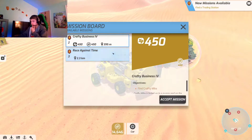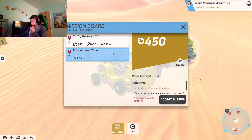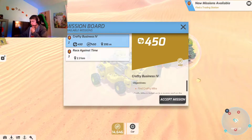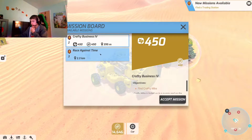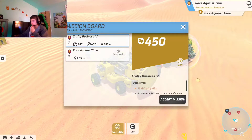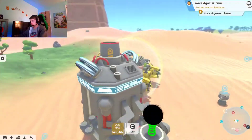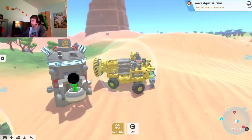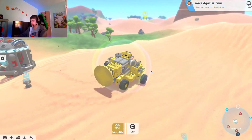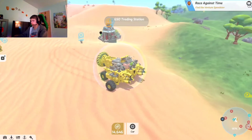But let's check out the challenges. So now we have race against time, and then we also have crafty business. So what we're going to be doing is we're going to be doing this first. Let's try that out. Alright, so let's see where that is. I don't know if this is actually specified as one of these in the desert. We might have to go find another trading station for more challenges later on.